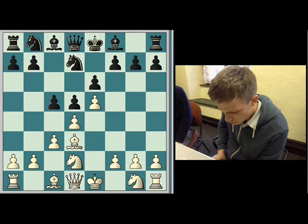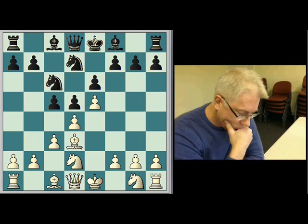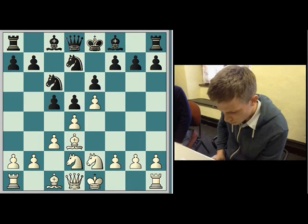c3, protecting the central d4 pawn. I'm going to try and increase the tension and pressure on that d4 pawn. Knight c6. No surprises — the knight has come out to c6. I'll just play my knight to e2 to support my central pawn. Knight e2. Well, this is about as far as my opening theory stretches, so I guess I'm on my own from now.